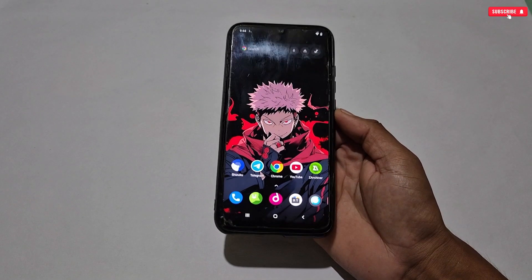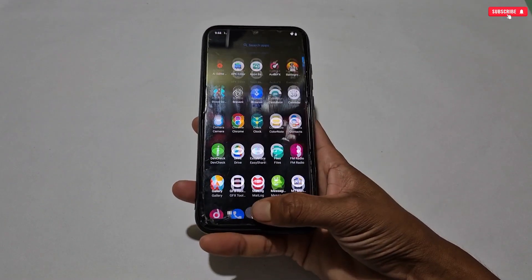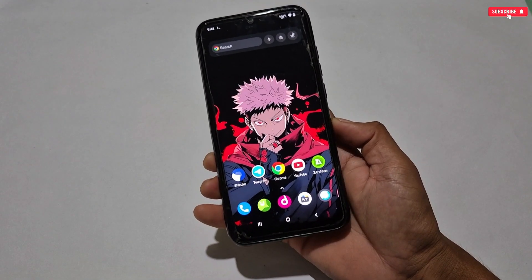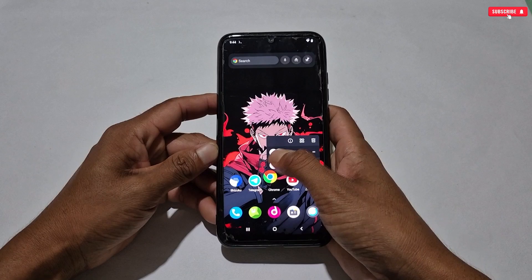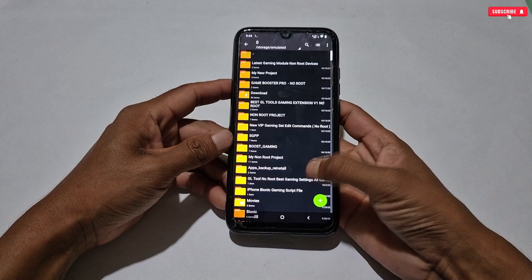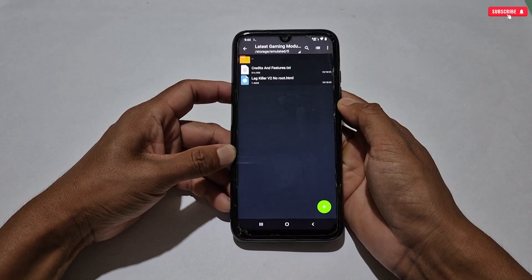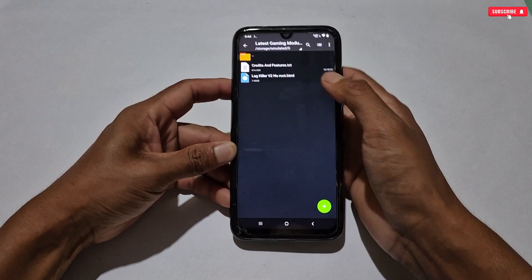Now let's move on to the applying process of this file. If you already know the process, you can directly download the file, but if you are new, please watch the full video to avoid any mistakes. First of all, your phone should have any browser to run this script file. After this, also download today's file named 'Latest Gaming Module Non Root Devices.' After downloading, extract the file and here you will get the latest updated file and the change log.